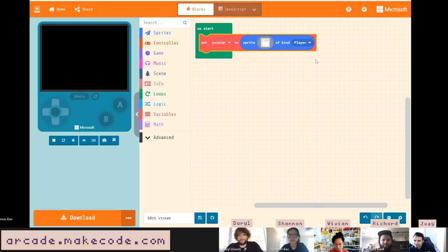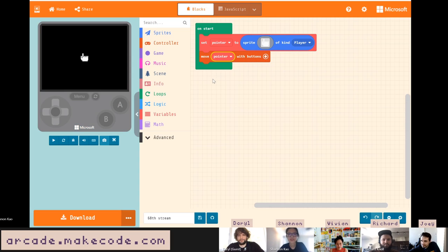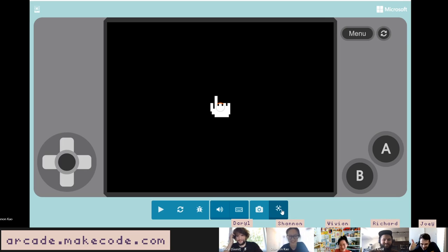Here's our little pointer. I'm going to do our usual thing — move the player with buttons. And instead of doing camera follow, I'm actually going to set stay-in-screen to true, so this game is going to take place all in one screen. Now if I move around, I can't go off the screen.